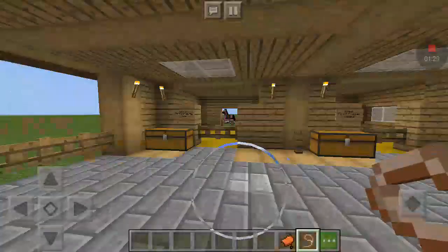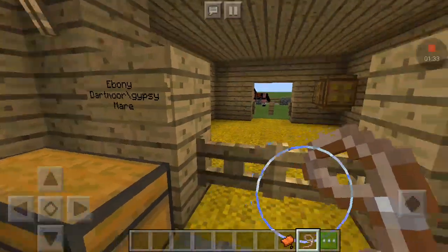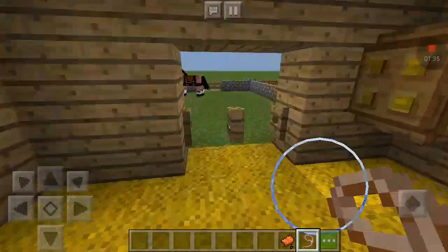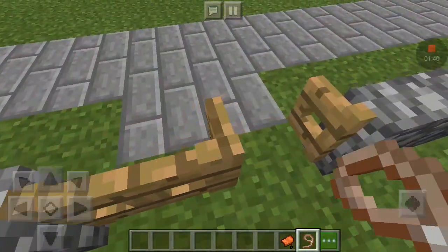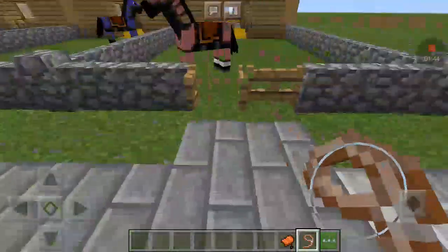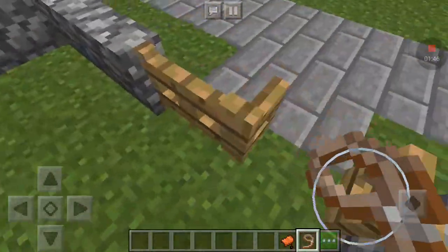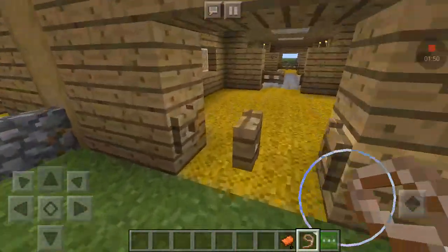In the stable across from her is Ebony. She's a Dartmoor slash Gypsy mare. This side of the stables has these two gates, which means they can be led up to that area there. That's Ebony — she's wearing her pink blanket.